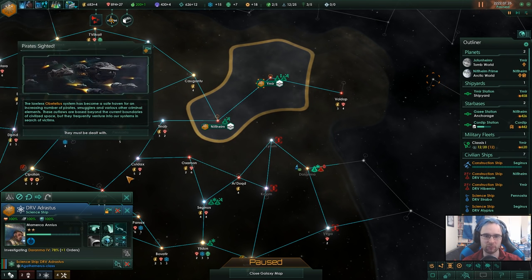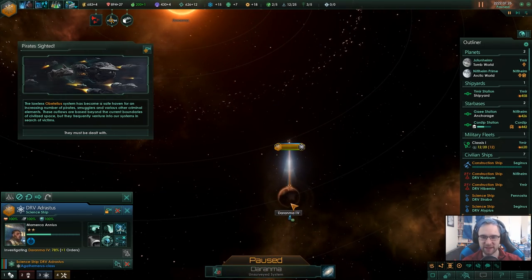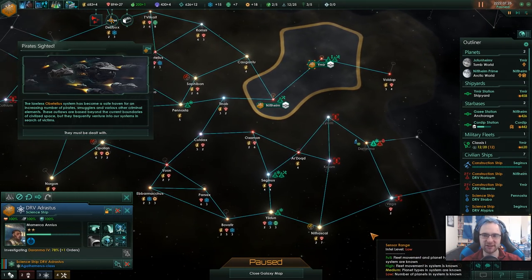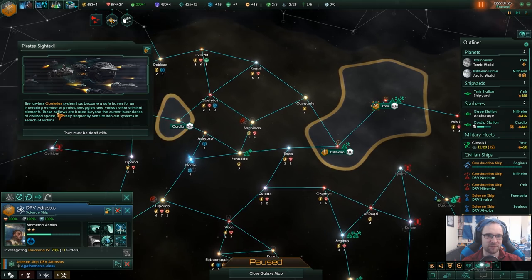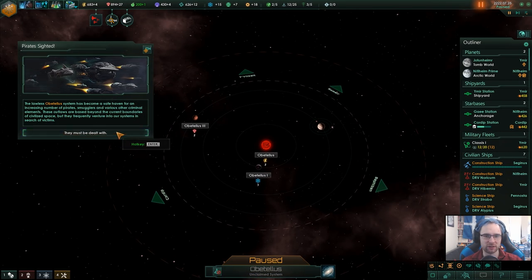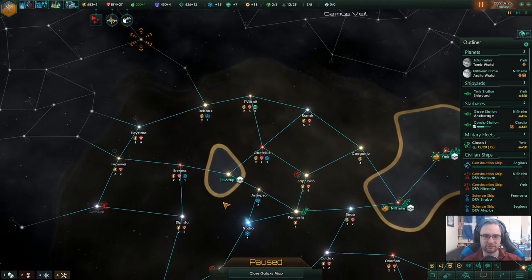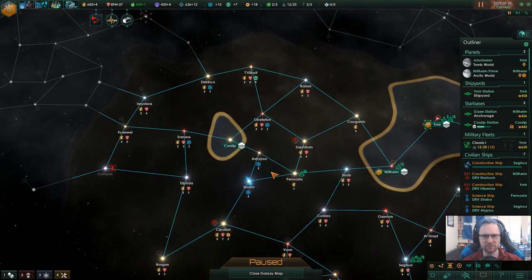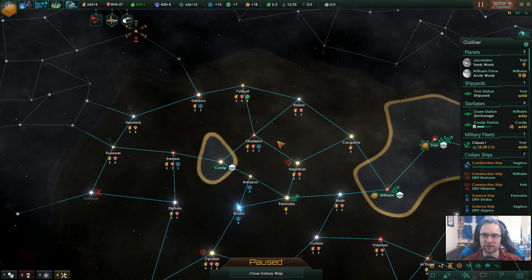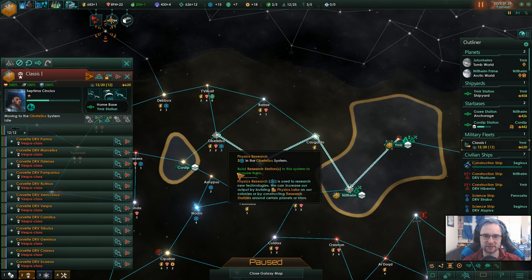Pirate sighted. We'll deal with that in a second — firstly, that ship shouldn't really be in that system. The lawless Uberteur system has become a safe haven for increased power. This can happen if you have a system that borders three or more systems — there's a chance you will spawn a pirate station. So we've got one over here now. We need a fleet to deal with that. Luckily, we do have a fleet and I'm going to send them over — I think they're probably strong enough.